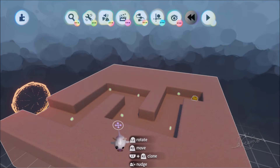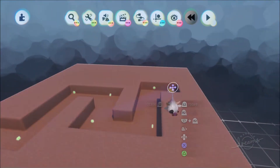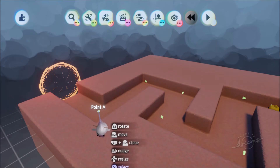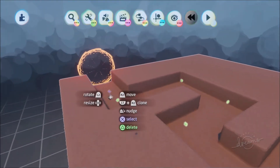Greetings friends, welcome to part 2 of Let's Make a Tower Defense. So now we're going to work on enemies and how to get our enemies from point A to point B. In our last video we built our map and we established all our little points which are tags — that will be the route that they follow to get to their destination.